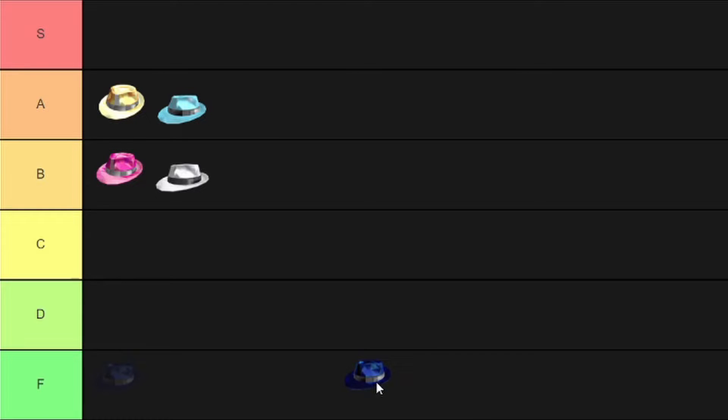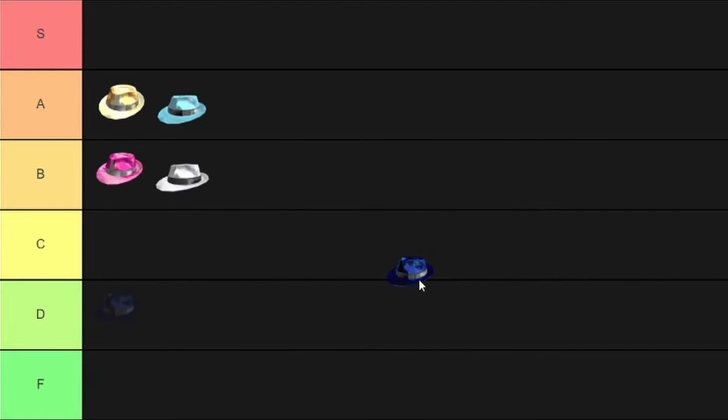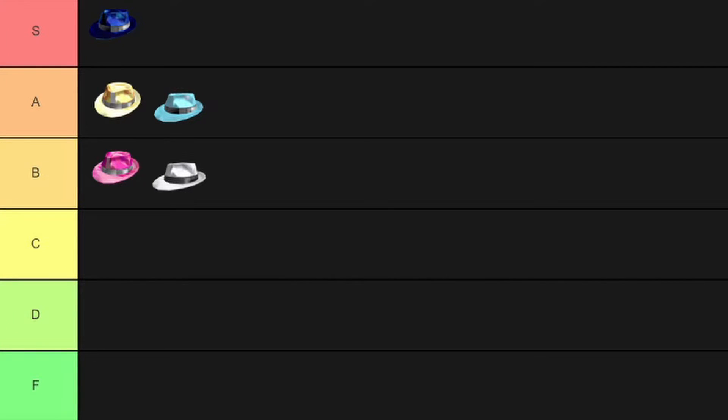Next up is one of my favorite Sparkle Time Fedoras of all time — the Midnight Blue Sparkle Time Fedora. I really like this one just because the color is really unique. Midnight blue is super cool — there's sky blue and then midnight blue, no just plain blue, but I really like this dark blue color they chose. I want to put this at rank S.